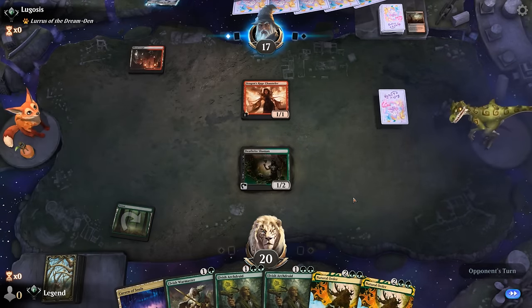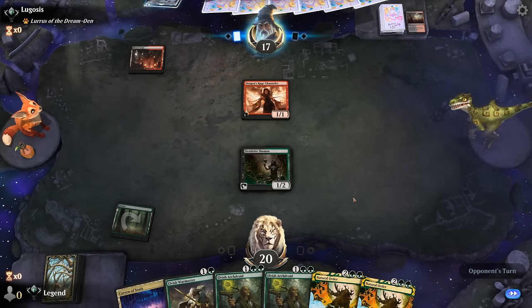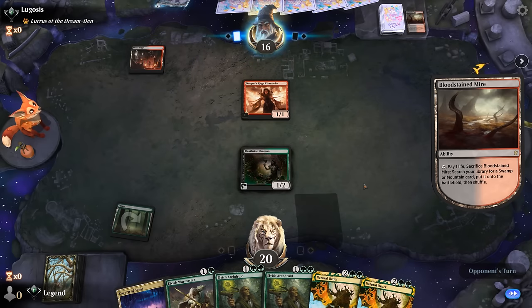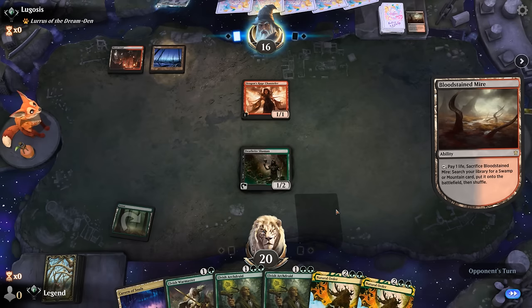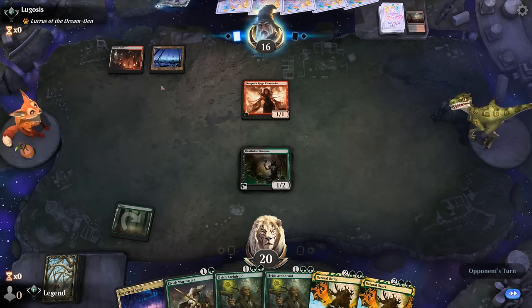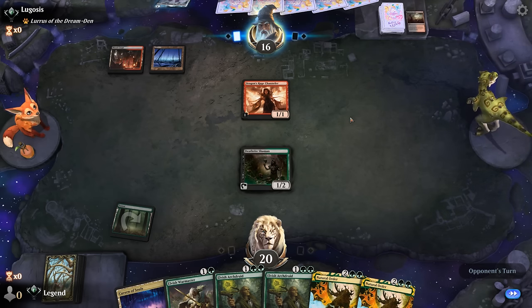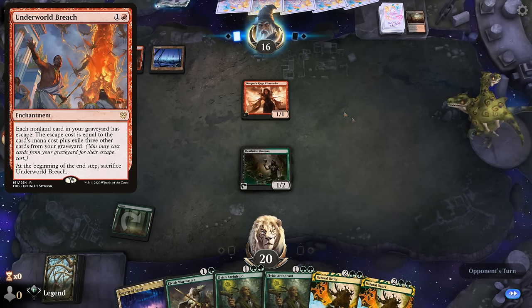Really hoping Deathrite survives so we can get ahead on mana. We want to make a few tokens with Warmaster so a Natural Order becomes lethal. Opponent fetching a Swamp makes it less likely that they're on burn — more likely to be a midrange deck or Underworld Breach deck.